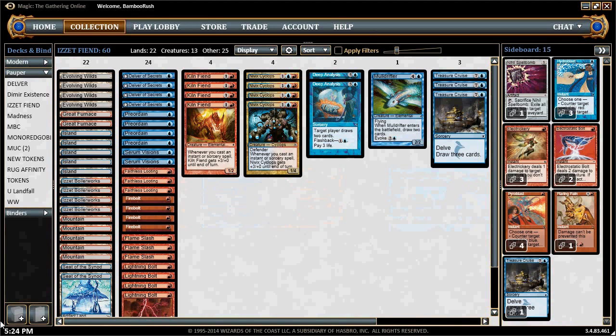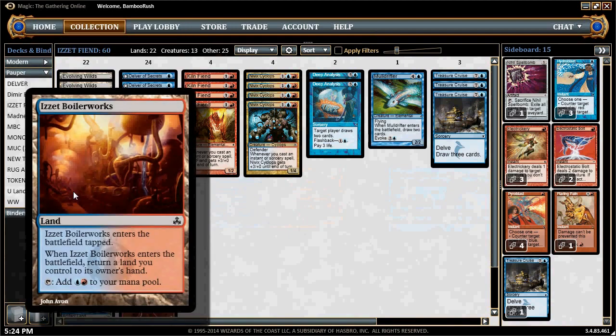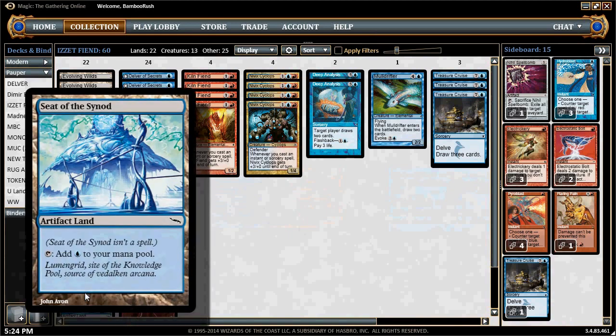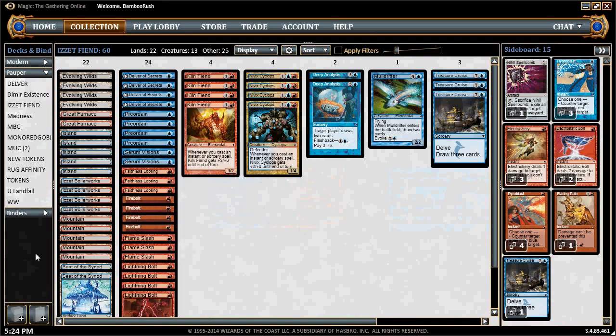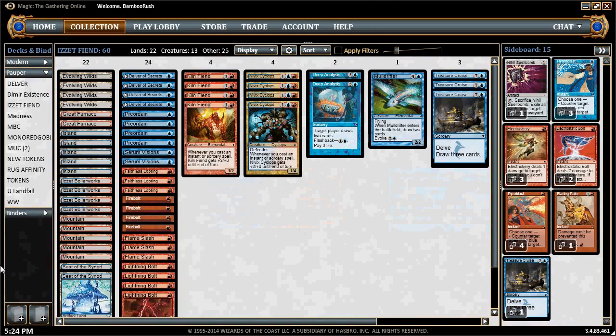With the land base, we're playing 22 lands. This deck used to play about 17 lands, and it was short on red and blue sources. Now we've got a few dual lands including Evolving Wilds, which helps fill up our graveyard for Treasure Cruise. We're also playing Izzet Boilerworks, which puts excess lands into our hand for Faithless Looting. We also have a couple of Great Furnace and Seat of the Synod. We've got five islands and five mountains, so red and blue sources are split evenly — giving us a high chance of having one of each in our opening hand.